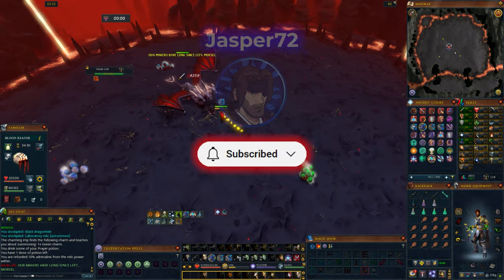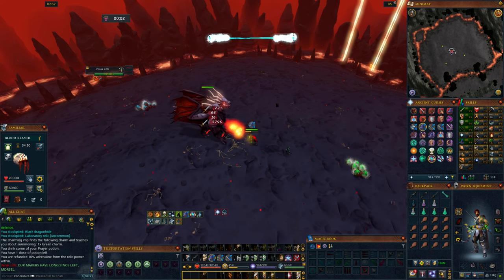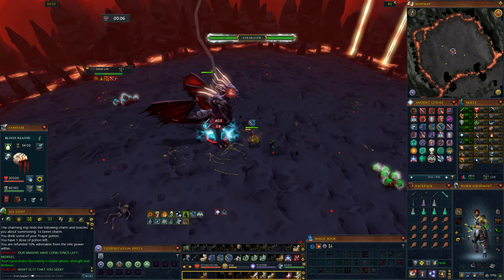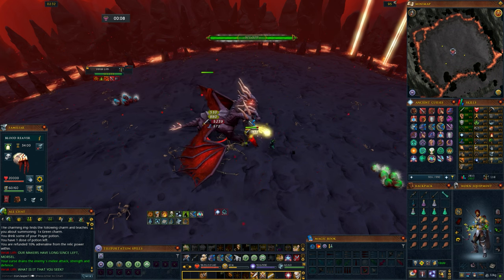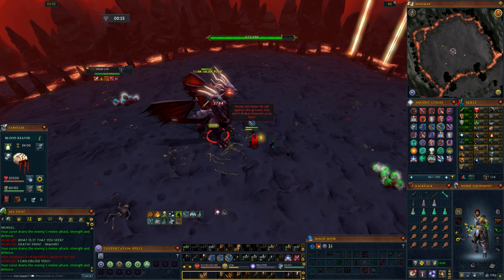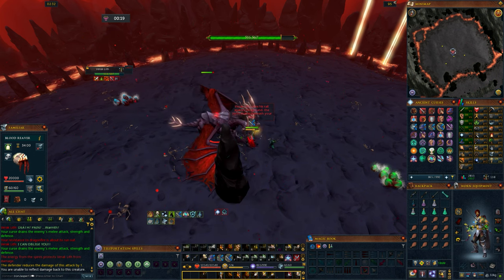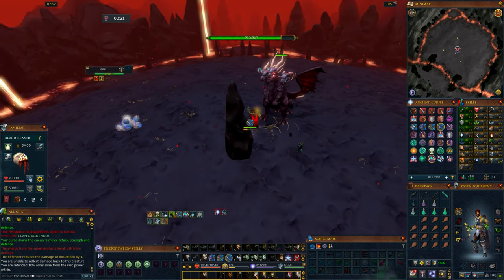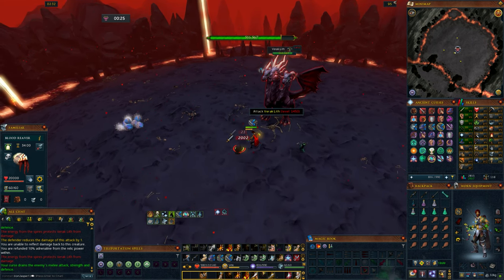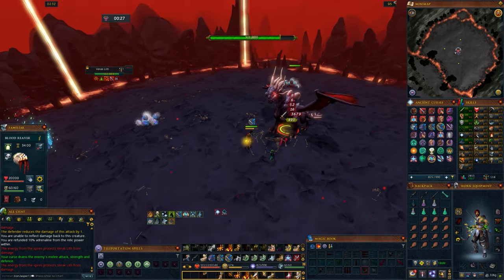While the level 120 Slayer cape is super cool, what we're really talking about today is the Slayer helmet boosts that apply to certain bosses, and how the level 120 Slayer cape can help you choose tasks faster to get the task you want for the specific boss you're grinding. Wearing the level 120 Slayer cape when getting a Slayer task gives roughly a 1 in 5 chance that the Slayer master will let you choose your own Slayer task — which is amazing.